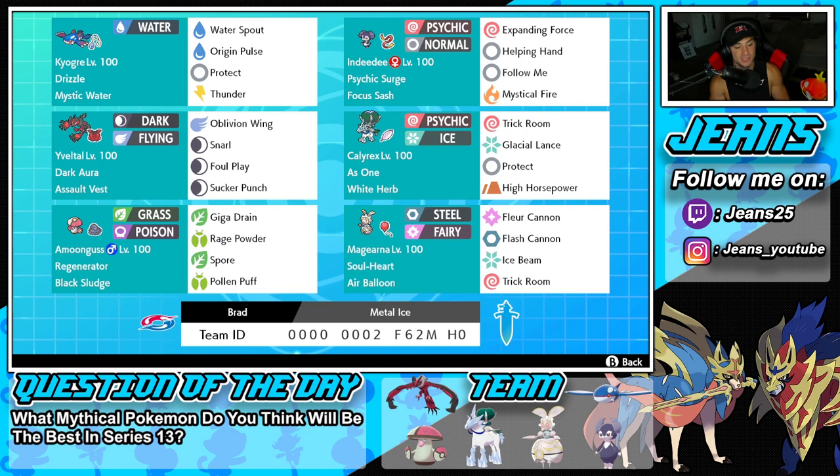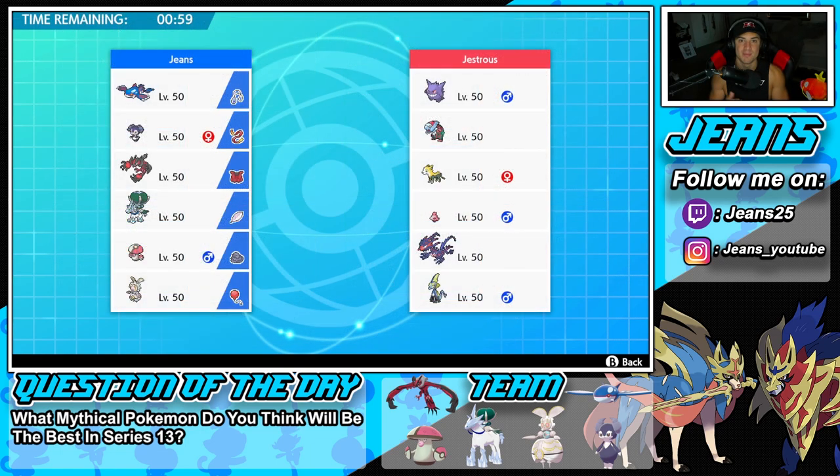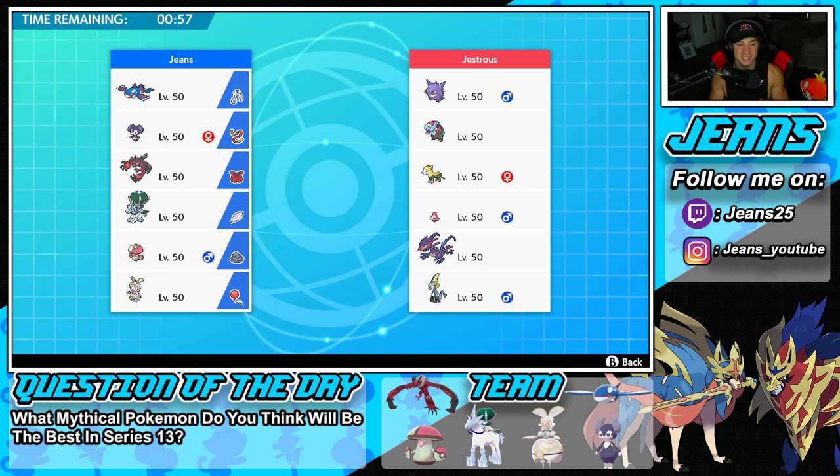If you want to rent this team, the rental code is at the bottom of the screen. Let's hop on that ranked double ladder and get some wins with this Series 13 Magearna team. Note that it is not September 1st yet, so we can't use these Pokemon on the ranked ladder - we're on the casual ladder so you guys can prepare for Series 13.